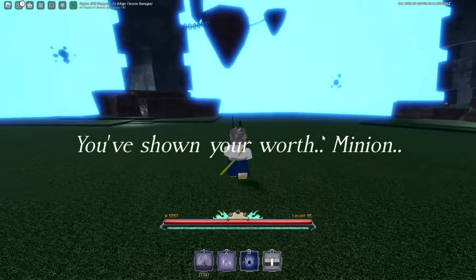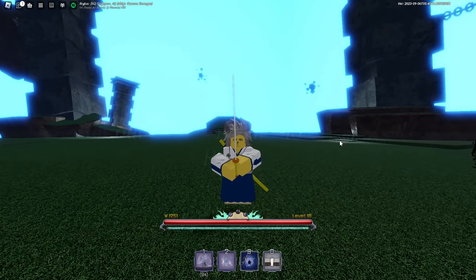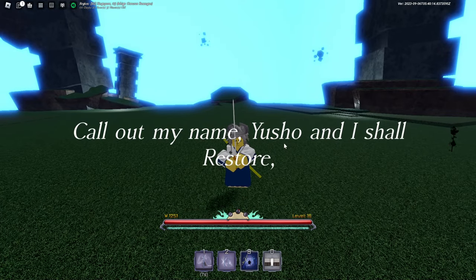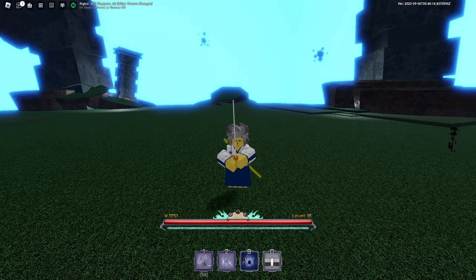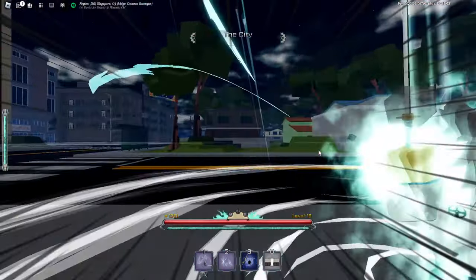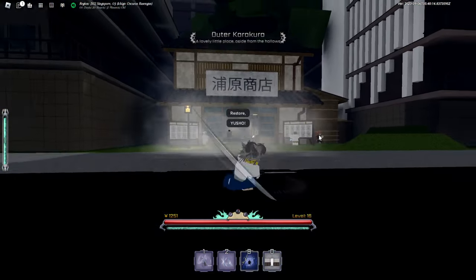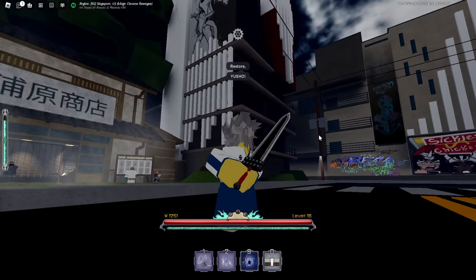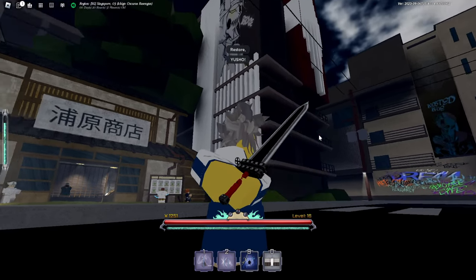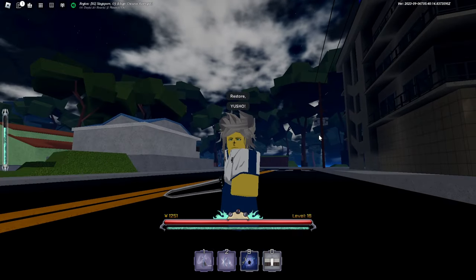After you defeat the boss, something like this should pop up: 'You've shown your worth, minion.' He will then ask you to call his name — 'You shoot and I shall restore.' It's automatic at this point. And there you go — that's how simple it is. We just got our Shikai in just a few minutes. To activate it, press G. That's how you use your Shikai.